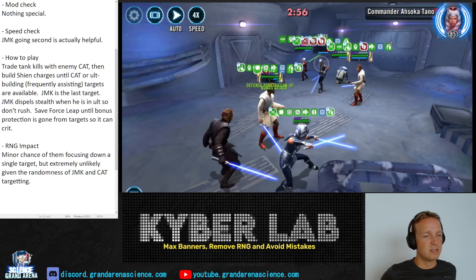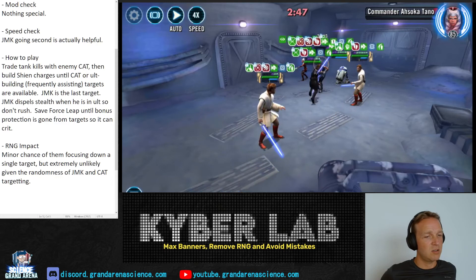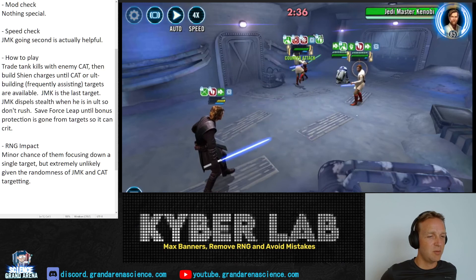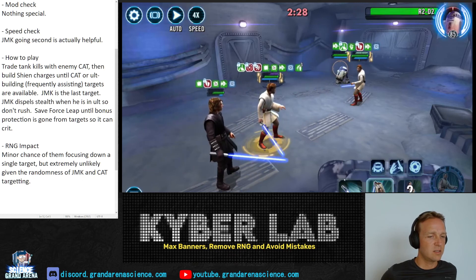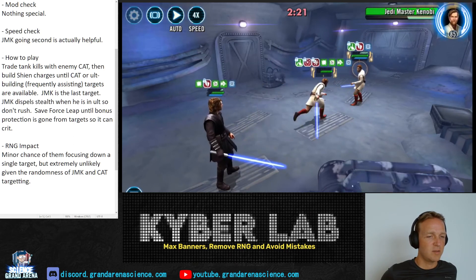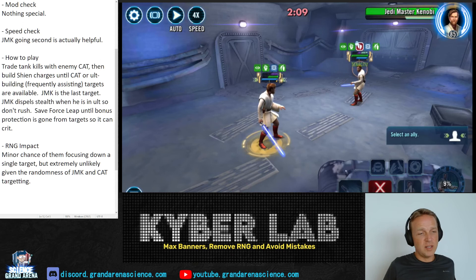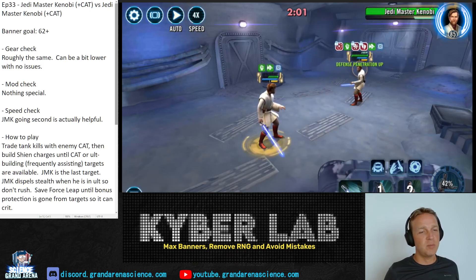If Ahsoka Tano had been killed first, the assists very likely would have finished Commander Ahsoka Tano. But our own Commander Ahsoka Tano is dead, so now it's just Anakin and Kenobi — a duo many of us have seen before. The healing immunity is problematic. This might end up being a win but if it is, it's really just luck. Avoid those mistakes at the beginning and you won't have to be in this position. You should easily be able to get 62 or 63-plus points. You're always generally going to lose your tank, but you shouldn't lose more than that.